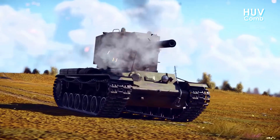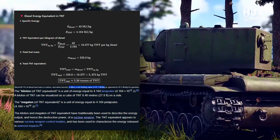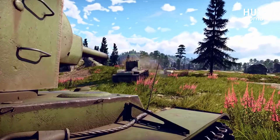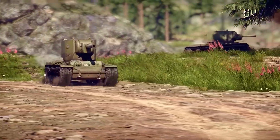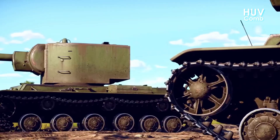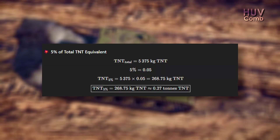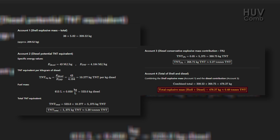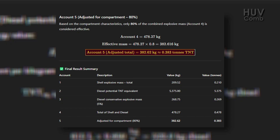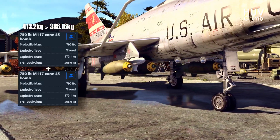Now, let's throw fuel into the mix. The KV-2 carried roughly 615 liters of diesel, or about 520 kilograms. In pure physics terms, that's energy equivalent to about 5.4 tons of TNT, but that number is a theoretical ceiling. Diesel normally burns or deflagrates rather than detonates. Still, if conditions align — vaporized fuel, partial confinement, ruptured tanks, and a strong shock from nearby detonations — a portion of that energy can contribute to a sudden pressure pulse. For our analysis, we assume a conservative 5% fuel contribution. Combining both factors, the total explosion amounts to roughly 480 kilograms of TNT. Considering that part of the blast would be confined within the tank, only about 80% of that energy would escape into the atmosphere — in effect, a 400-kilogram free air blast, about twice as powerful as a 750-pound M117 bomb.